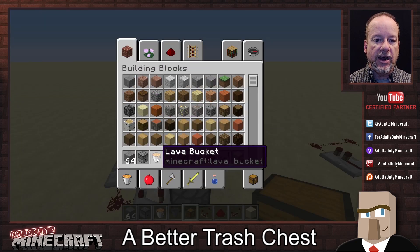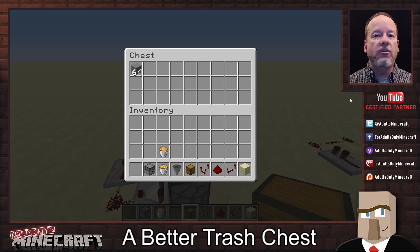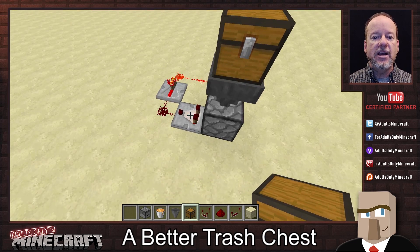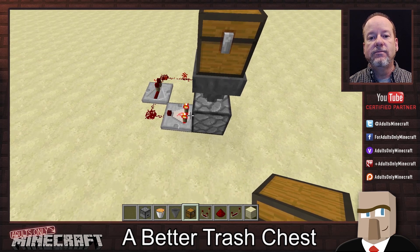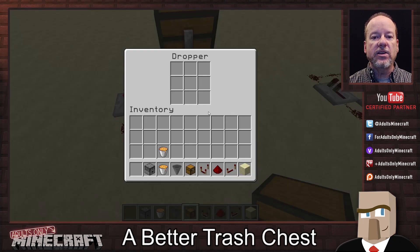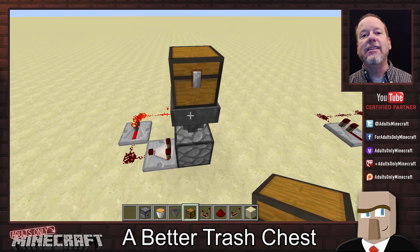Let me show you what I mean. Let's just grab a stack of stone here and we'll put them in there. You'll see they're not going anywhere. I can take them back out if I want. I can put them back in if I want. But as soon as that lid closes, see how the redstone starts firing? And it is disposing of our items. As a matter of fact, you can see them all going bye-bye. So there it is — that was it. That's the solution.